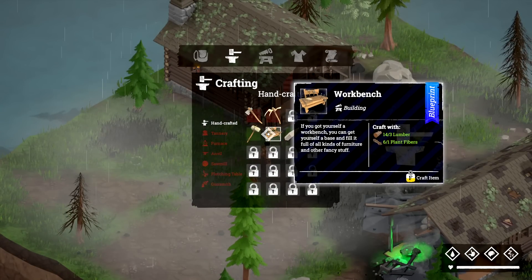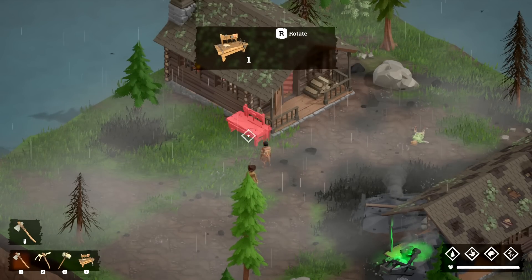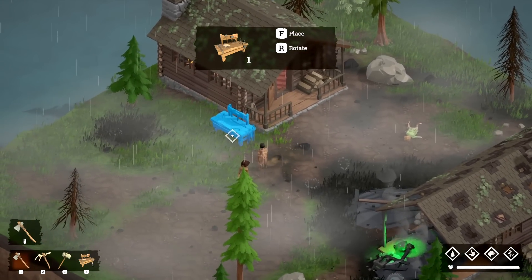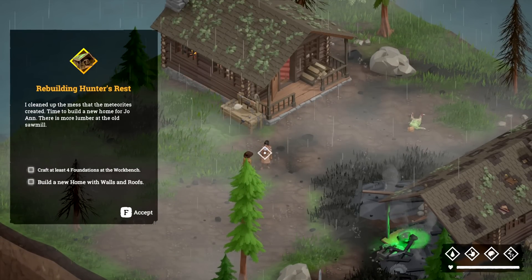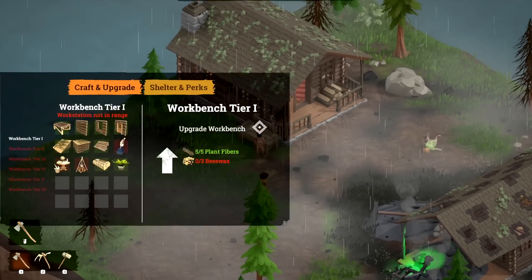We'll craft the workbench and put it here for now — it's not letting me put it inside. With the workbench you can craft build parts, create shelters and crafting stations to refine your resources, build useful and decorative furniture, and upgrade your workbench to enable additional crafting recipes. We need four foundations — let's make those.